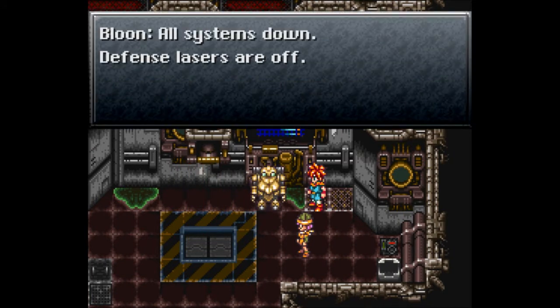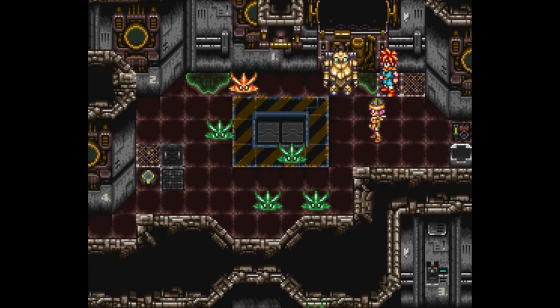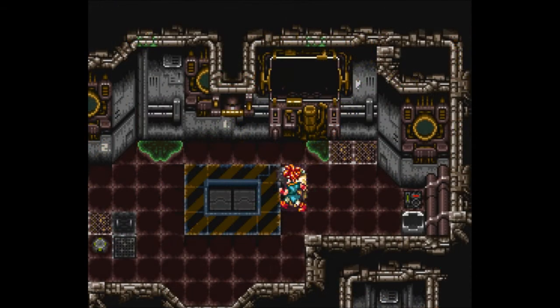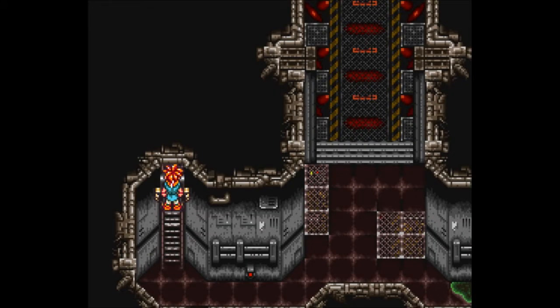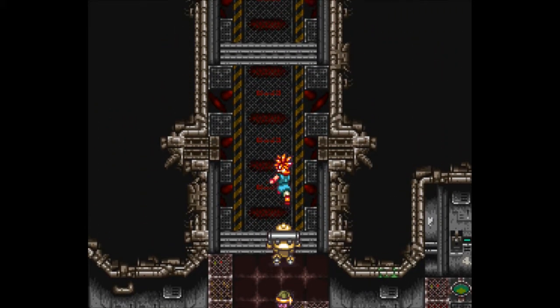But Vash — I don't get it. All systems down, defense lasers are off. But these things are not off. Okay, with those guys out of the way, this ladder right here has opened up. So let's head down this ladder — it's kind of a sneaky ladder, but we've made it further down.